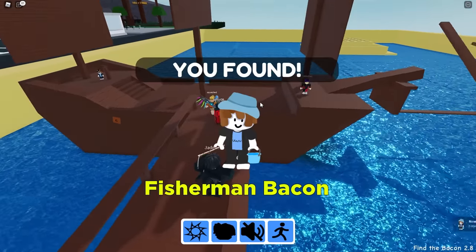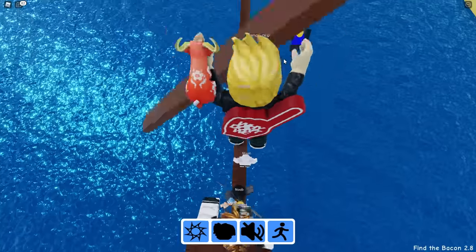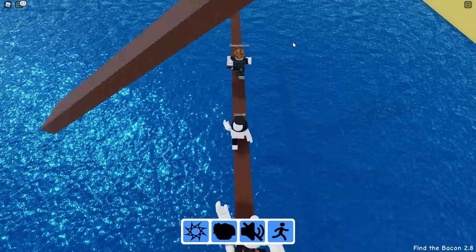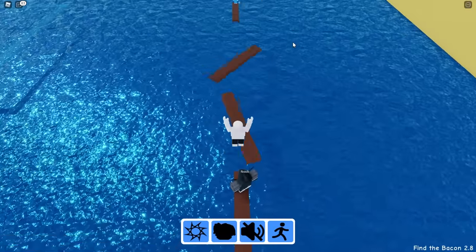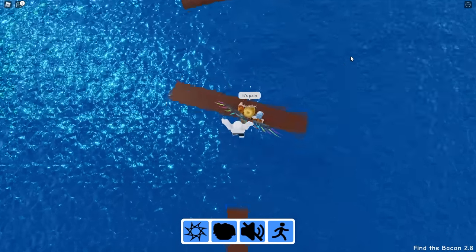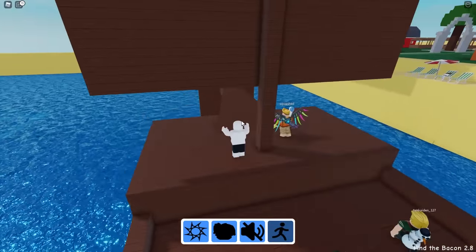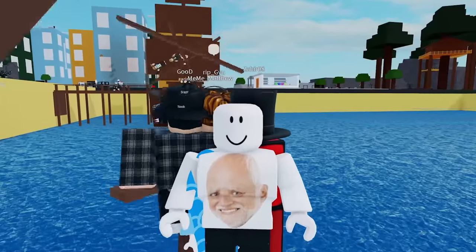Just getting the easy ones out of the way — fisherman bacon — and next up here looks like a pirate bacon. This looks really fun. Here we go, this is gonna take a while. I don't care, I'm just gonna press W key. Maybe if I just keep jumping like this I can get through. Oh, I did it and then I fell. I think the solution is to land in the middle. No — finally! The fish bacon. That was painful.